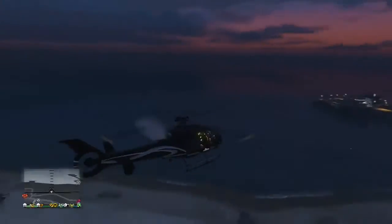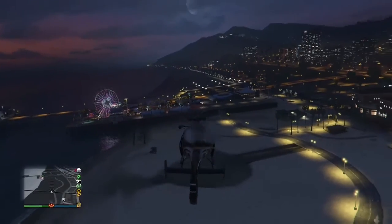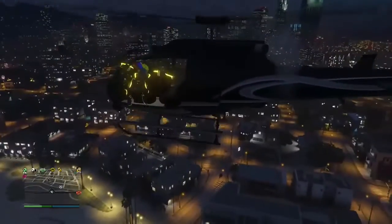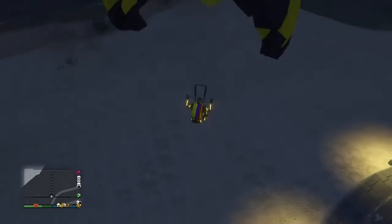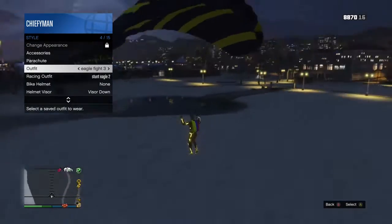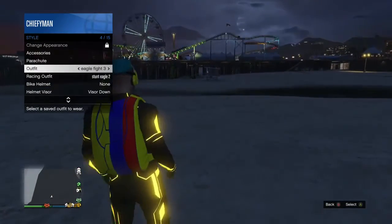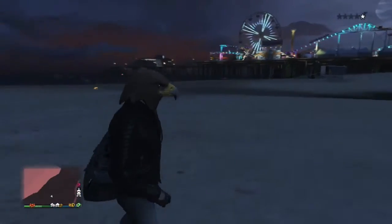This second glitch is basically two steps. If you put a thumbs up on the video I'll show you the second part too, but here's what you want to do: to get the duffel bag outfit — you've probably seen it — you get a duffel bag, and then when your character is about to take the parachute off, select another outfit and the duffel bag will stay on it.